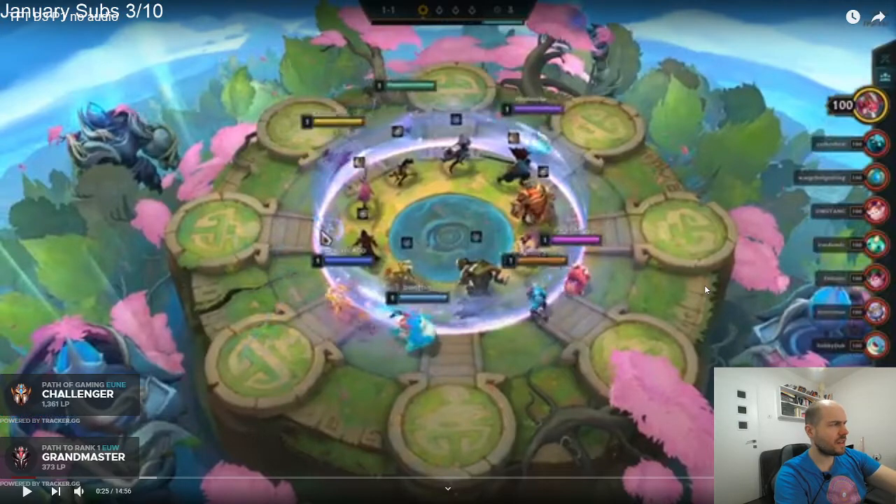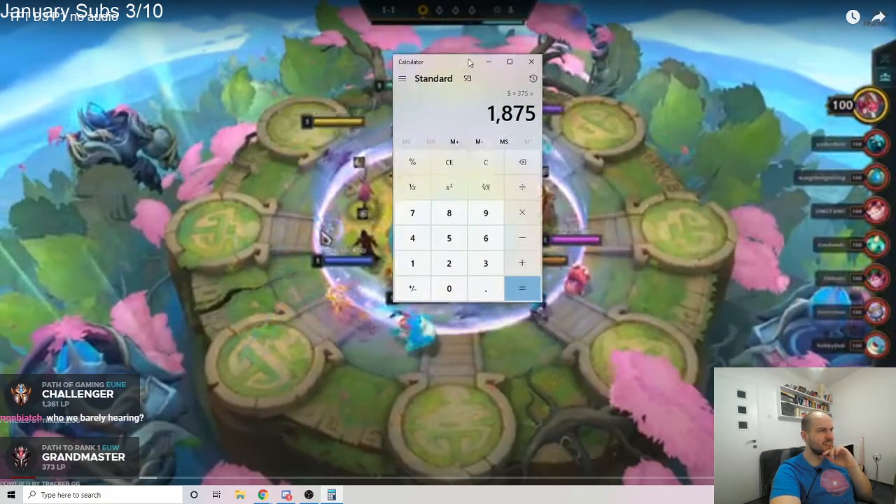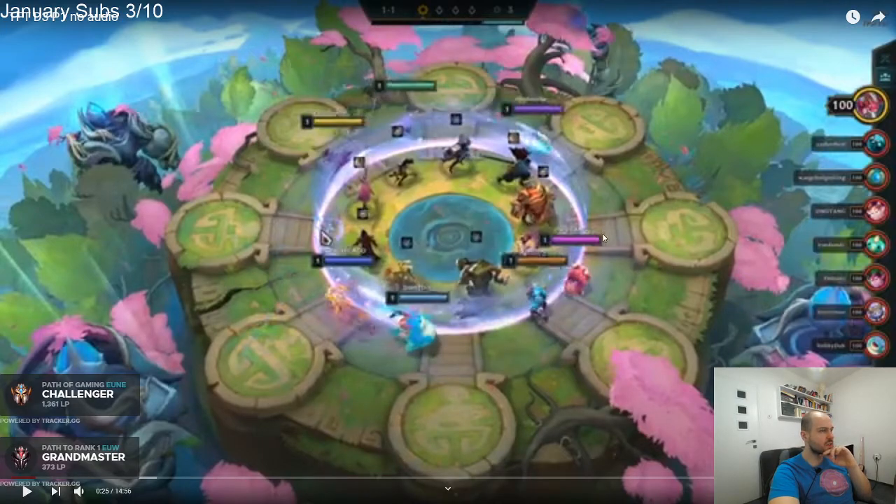So if you have like 5 units, it's like 2k HP. Am I doing that right? 5 multiplied by 375 is 1,900 HP — that's essentially 2 more units, right? Because units have around 1,000 HP, so if you have a Locket it's like 2 more units. So you said earlier that you value DF and then Kangaroo?